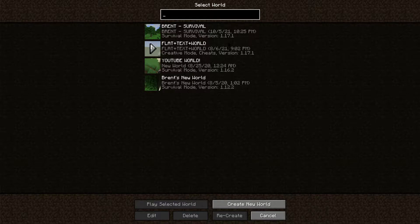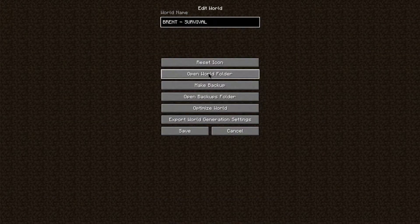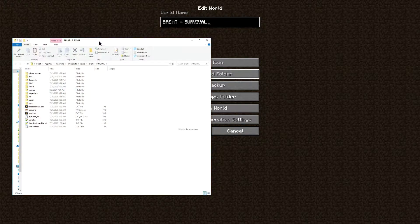Step one, we've selected the file that we want to transfer over and have that world in our Minecraft server. In order to get the file, all we need to do is go down to Edit, select Edit, open up the world folder, and that's going to open up the saved file for this specific world — here we have the brent-survival folder, which is the same world that we were just playing on.